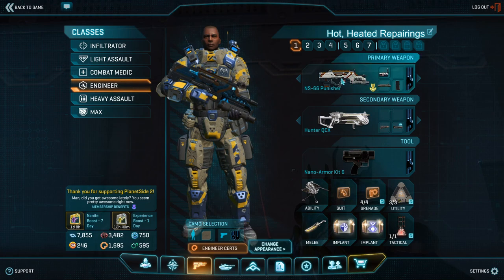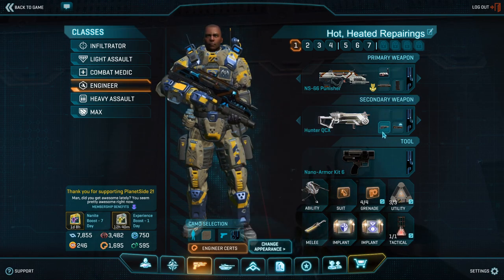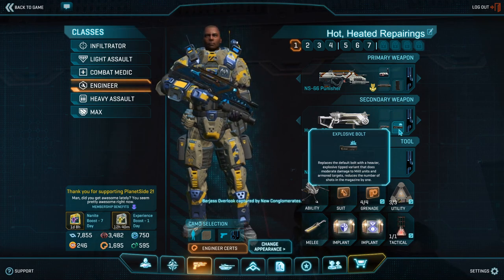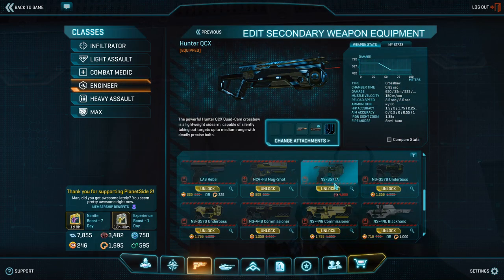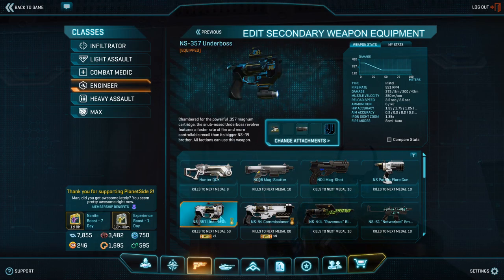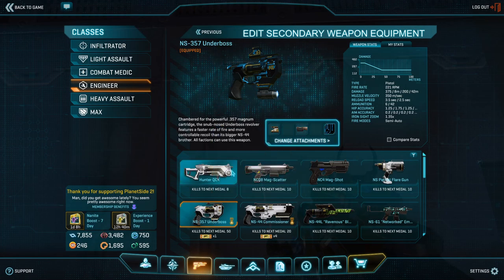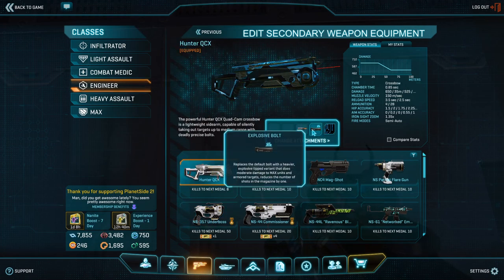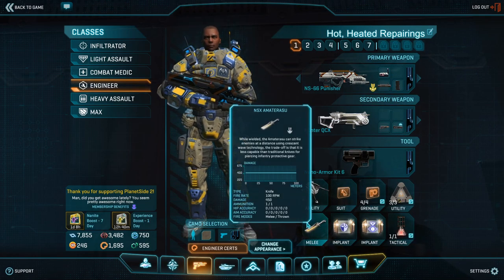Next up we have our secondary slot. This one I usually occupy with an explosive crossbow launcher — it gives me limited anti-vehicle capabilities. If you are an ASP engineer, feel free to put a shotgun here, or something with a darklight flashlight for situations where your armor column is standing still and some rando stalker wants to get cheeky. I simply use the crossbow because I use my Amaterasu knife as my actual secondary, which leaves me more choices. So this is one of the slots that is completely up to you.